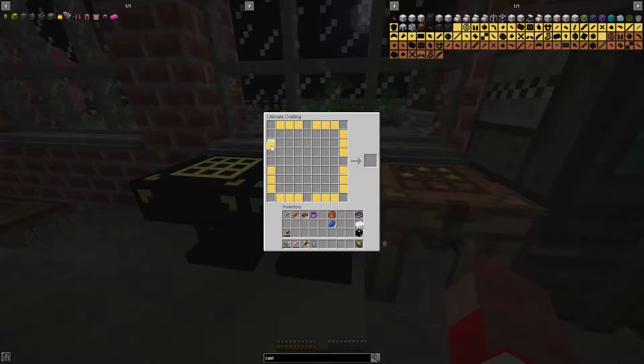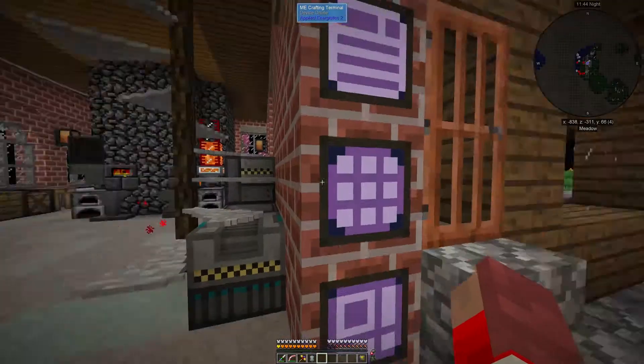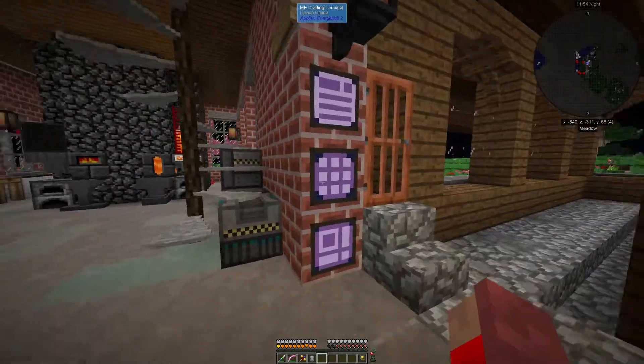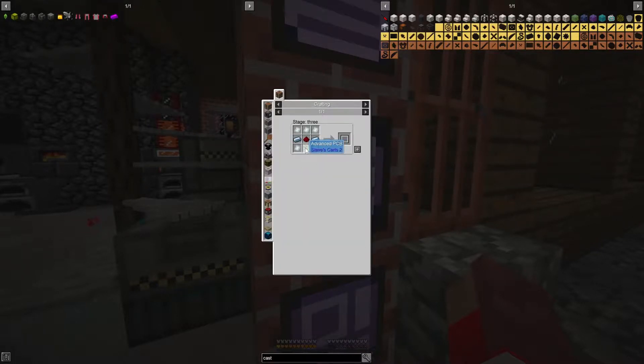I want to focus on the easy ones because I'm lazy and I want to feel like I'm making a lot of progress. What else do we have going on here? Blank upgrades. Steve's Carts. Ugh, Steve's Carts - sorry, I just don't like it. We need the automated engineer's workbench.